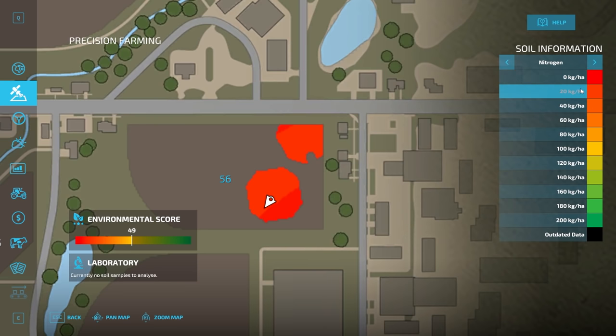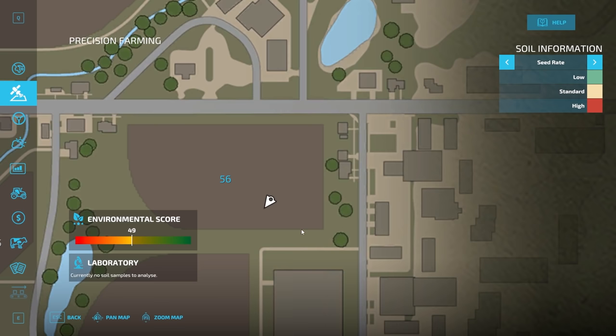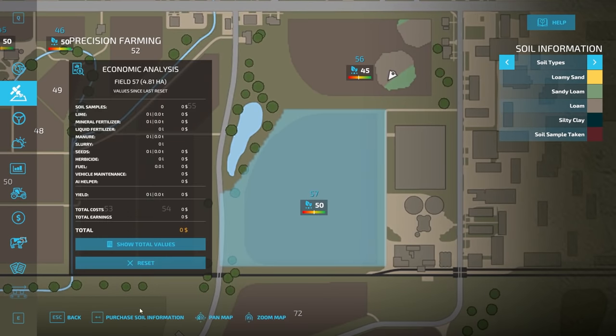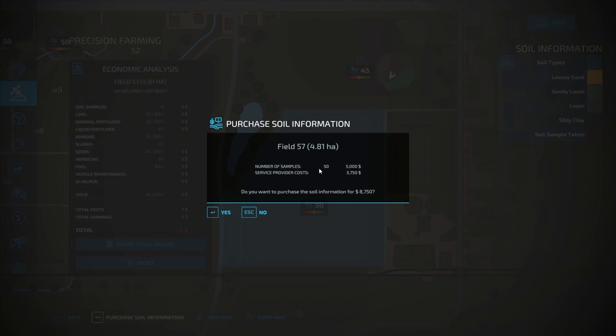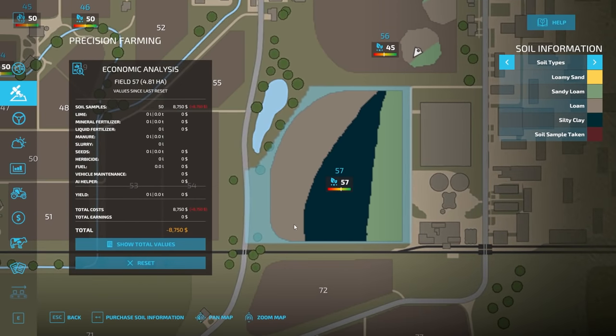Nitrogen values look bad — zero for most of the field and 20 for a small portion. Yield data isn't available yet because no crops have been harvested; it will fill in after harvest. Seed rate is also empty since we haven't planted yet. For a large field where you don't want to sample everything, clicking 'purchase soil information' shows the number of samples needed — 50 samples — at 5,000, but you can buy the full soil map. It comes out to 87.50, which saves a lot of time.